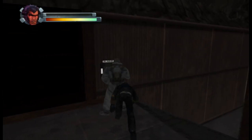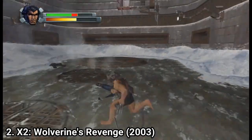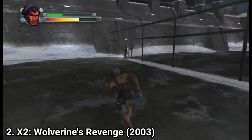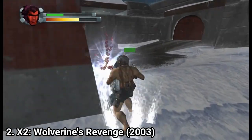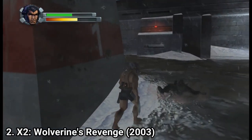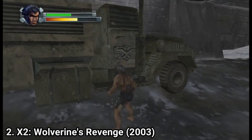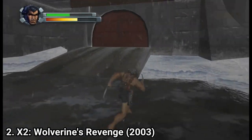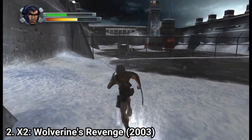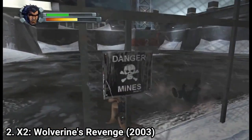And the game is even worse because the beat em up part is stiff and has some really bad camera angles. You can punch your way through enemies, claw them, kick them, and unlock more moves, but it's weird that you can't block or dodge attacks — there's no dedicated button for either. You just do some sort of evasive roll. It would have been really useful to have a block or dodge button. You can still beat the game without it, but it would have helped.